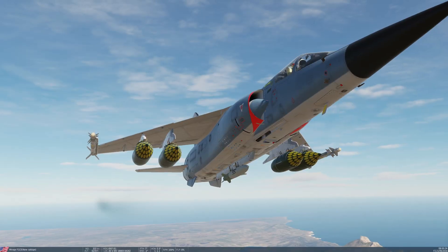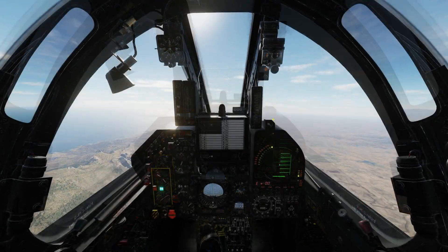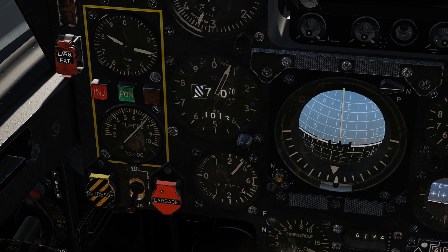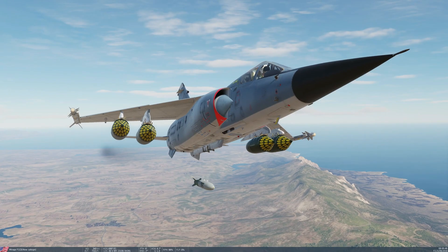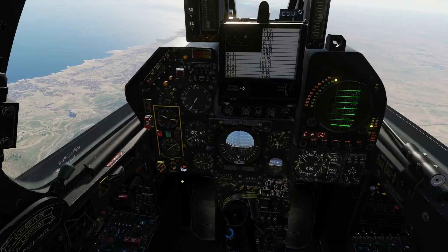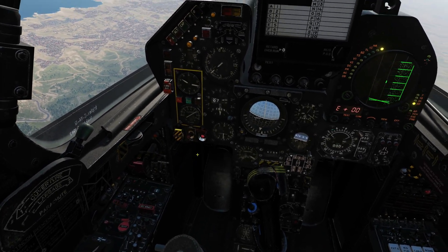First, selective jettison. We have stores on the fuselage station, both wing stations, and the wing tip station. First let's get rid of the fuselage station. We're going to go selective jettison switch to fuselage, open up this guy here and press that button. Next the inboard wing pylons — go to one and push the button — and the outboard wing pylons go to two, push the button.